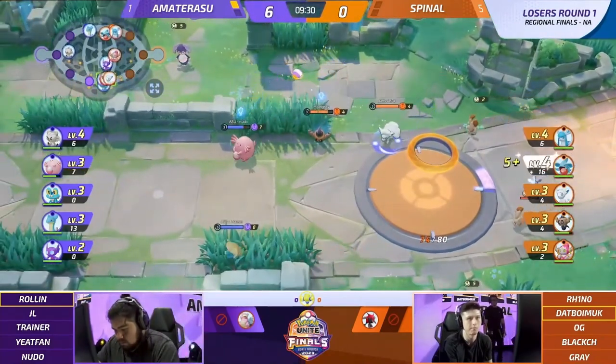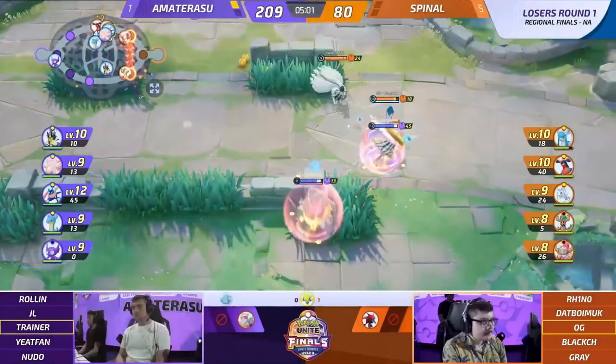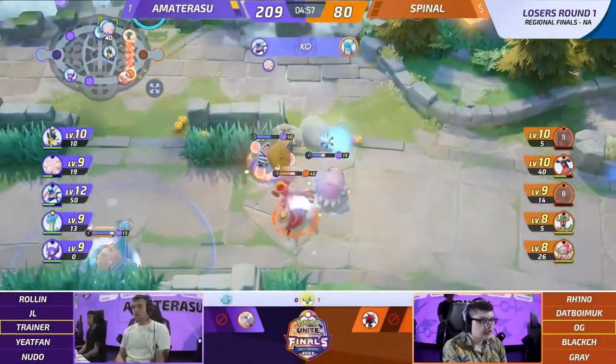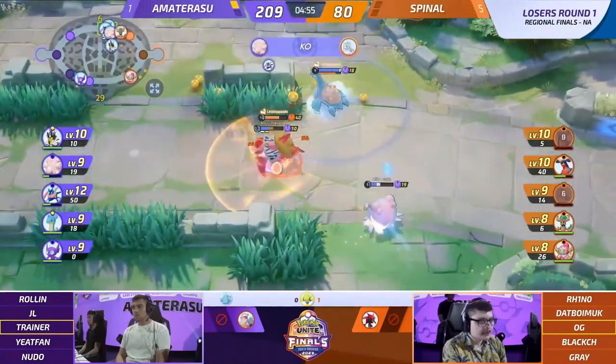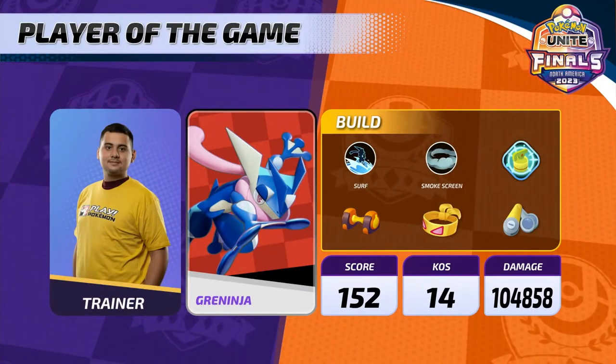Hey, what's up guys, this is Peace and today I'm going to be showing you Amaterasu's Trainer's Greninja build from the NA Regional Finals at NAIC. The moveset he was using is Slow Smoke and Surf, with the held items of Attack Weight, Muscle Band, and Scope Lens. The battle item he used was Full Heal.